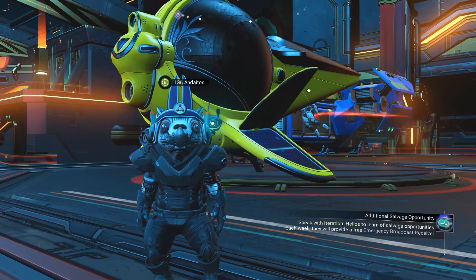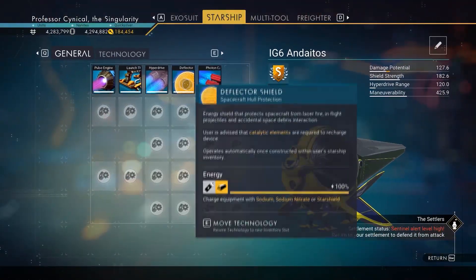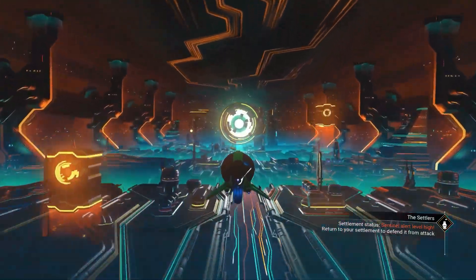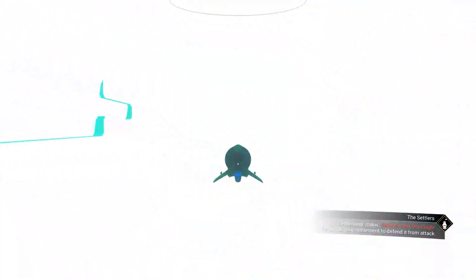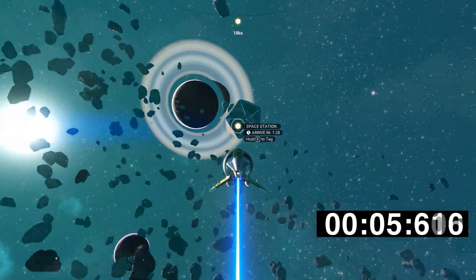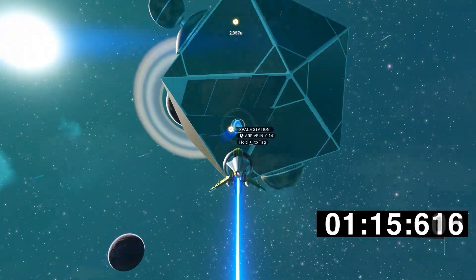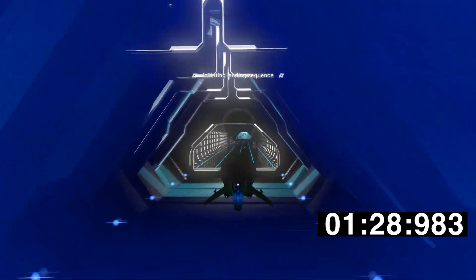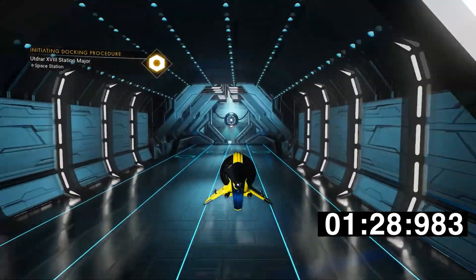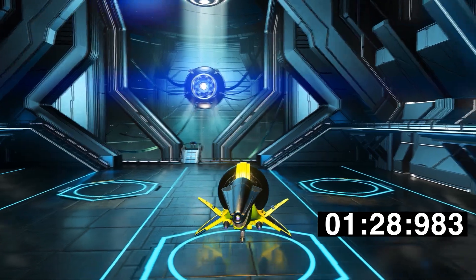Last but definitely not least is the exotic ship. Going inside, it's all completely bog standard S-class with nothing else included. Once we get out of the Anomaly and the counter starts, we make a beeline for the space station. The exotic ship takes it at one minute 28.983 seconds.